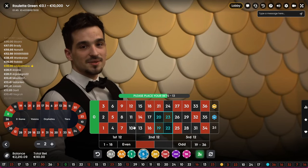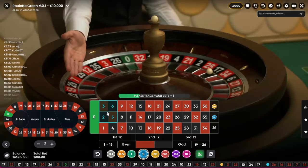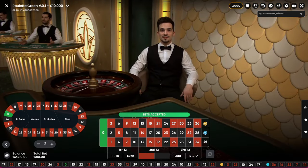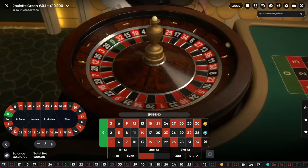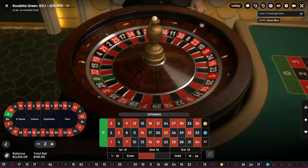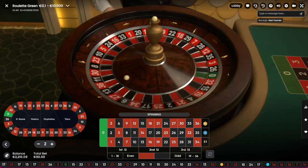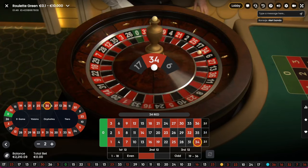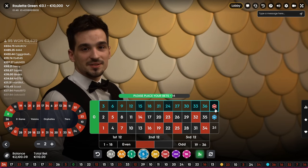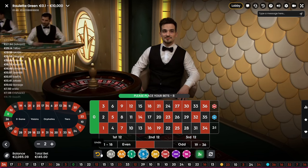Maybe the strategy will help us — now we need to hit the upper dozen. Bets are closed. Come on — up in our zone! If we don't hit we need to increase the bet again. We don't hit anything. I'm confused — 130. Yes! Yes!